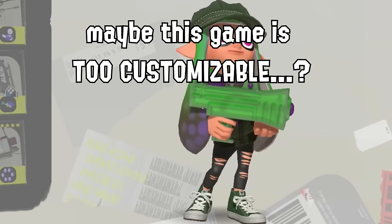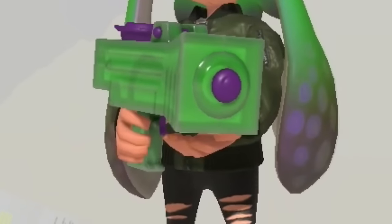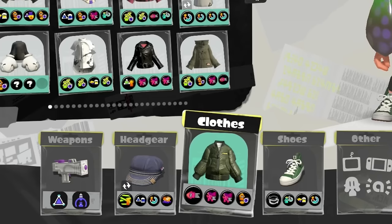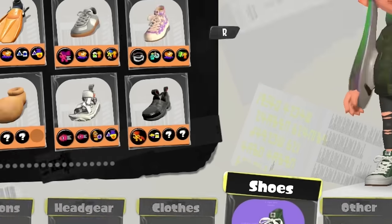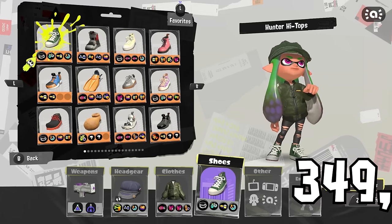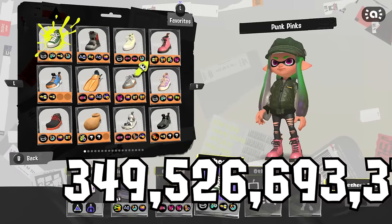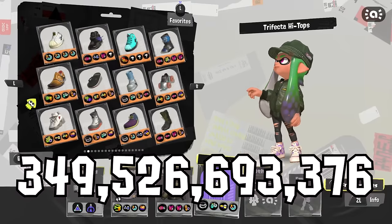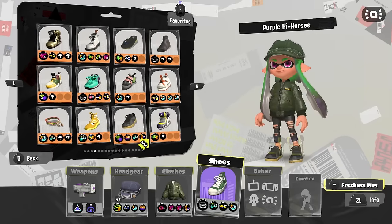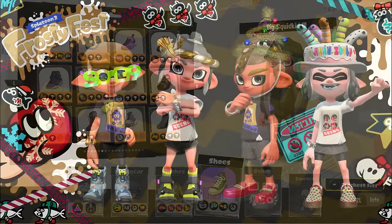Without accounting for the nine skin tones, gender, or swapping over to being an Octoling, there are 21 eye colors × 16 tentacle types × 4 eyebrows × 12 pants types × 237 shirt types × 254 hat types × 239 shoe types, which equals 349,526,693,376 different ways to stylize your Inkling alone. It's easily over two trillion with the nine skin tones. So if you really picked the same exact options as somebody else, you should be impressed — or just pick a different shoe next time. And this number will only get bigger with future Splatfest gear.